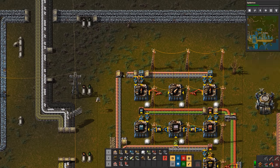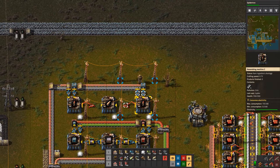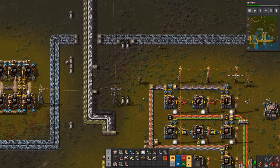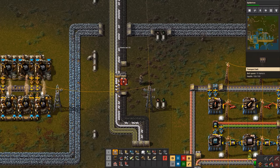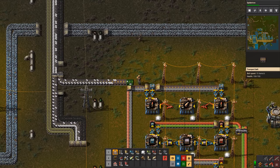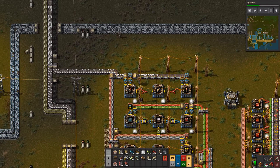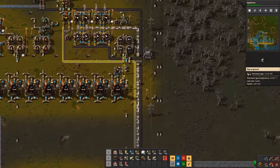Okay, that'll give us the steel. Let's get all this copper off the belt and bring plastic in and feed it out to the side. I feel like I should be making more plastic than this.